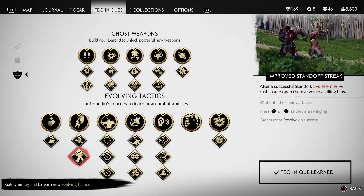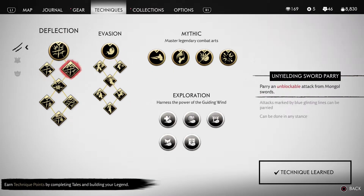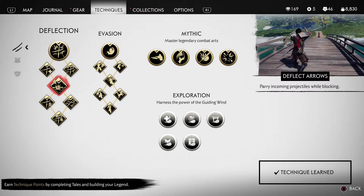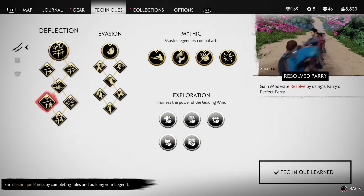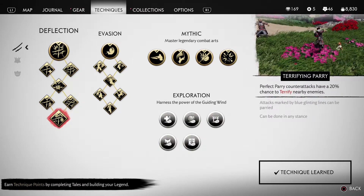You will need all of the deflection perks because they are all related to melee and use the katana. Most of these are about parrying swords and spears, gaining health or resolve after a parry, and deflecting arrows, which I'm pretty sure Jack did multiple times in the show.